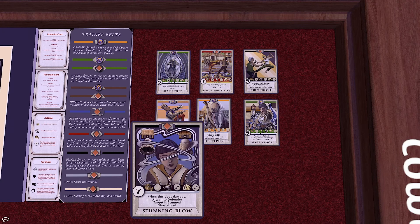Stunning Blow has the keyword Stunned. Stunned is a condition which affects players — a player that is stunned treats the move value and the attack value of each of their cards as if it was 1 lower, to a minimum of 0. It also forces players to discard 2 cards from their hands to cast spells for their effect.